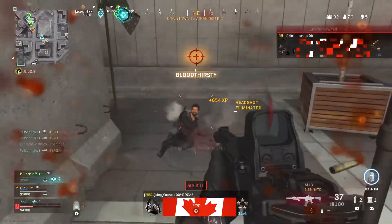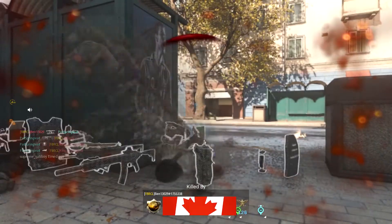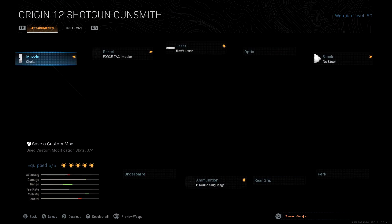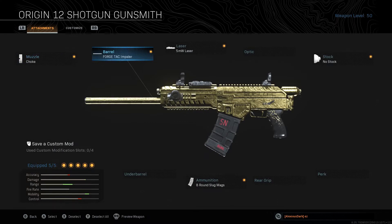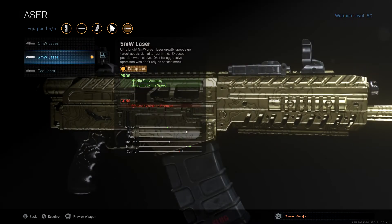So I'm going to share with you the best loadout setup in my opinion for this, which includes the trusty old M13 on overkill as well. For the Origin 12 attachments, I firstly recommend Choke as your muzzle, which increases damage range and narrows the bullet spread, giving us better accuracy and range altogether. For the same reasons, I also run the Forged Tac Impaler as the barrel. For the laser, the 5MW laser is great for hip fire accuracy and sprint to fire speed.